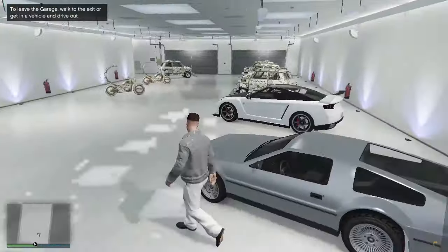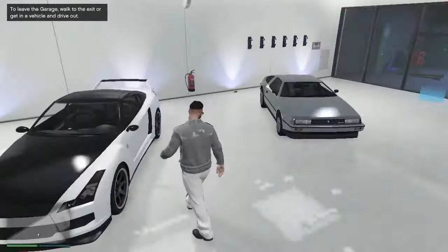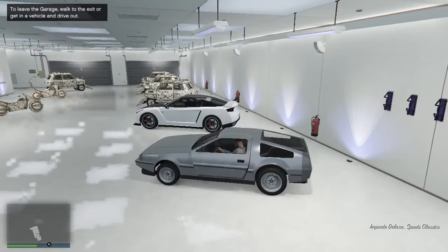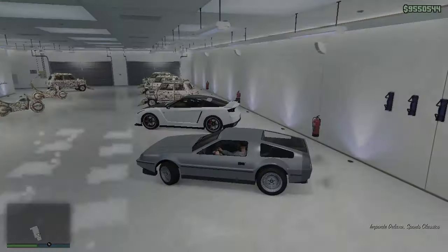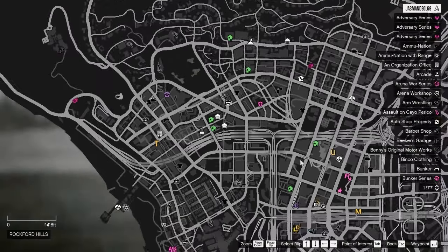Hey, what's up guys, welcome back to the channel. In this video I will show you how to do the duplication glitch. This glitch is working best right now, so let's get straight into it. First of all, you need two vehicles: the first one you're duplicating, and the second one you have to buy — the Elegy RH8, it's a free vehicle. Once you have both vehicles, first you enter your duplicating vehicle and get out of your character's vehicle.